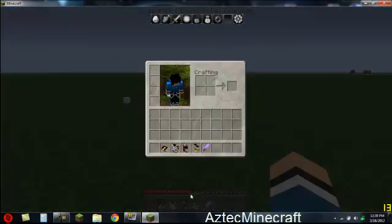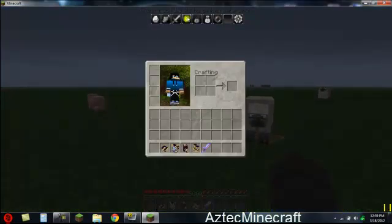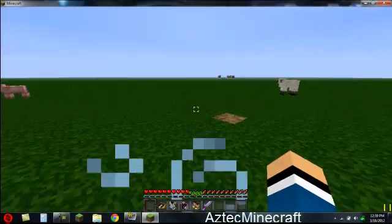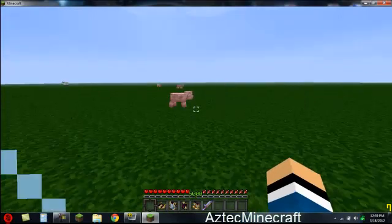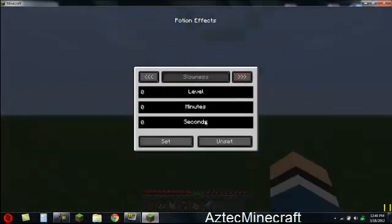You can give yourself five thousand XP levels — that's what the little orb does. There's also a potion feature. You can make yourself faster — speedy Gonzalez — or slower. You can make yourself ultra strong like Superman, give yourself instant health so you won't die, and instant damage. There's also a jump boost option.